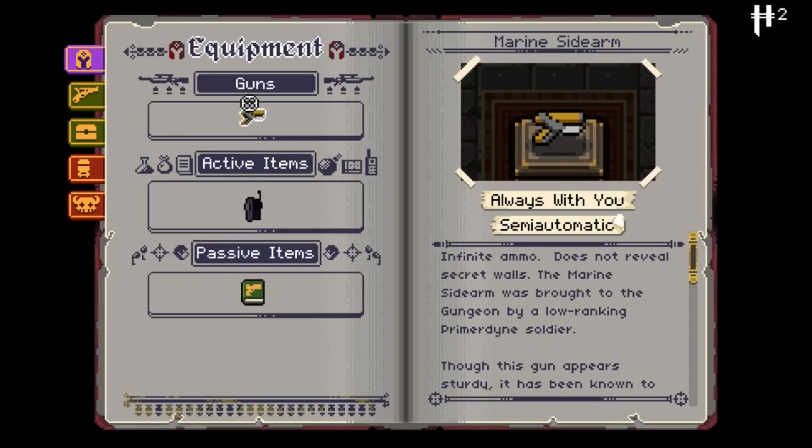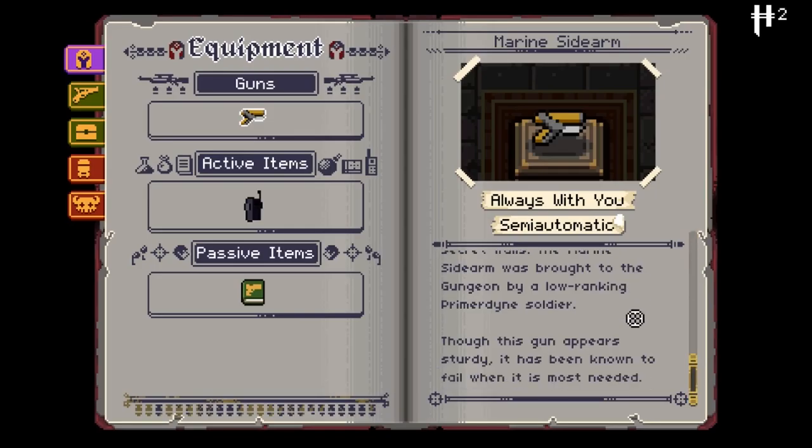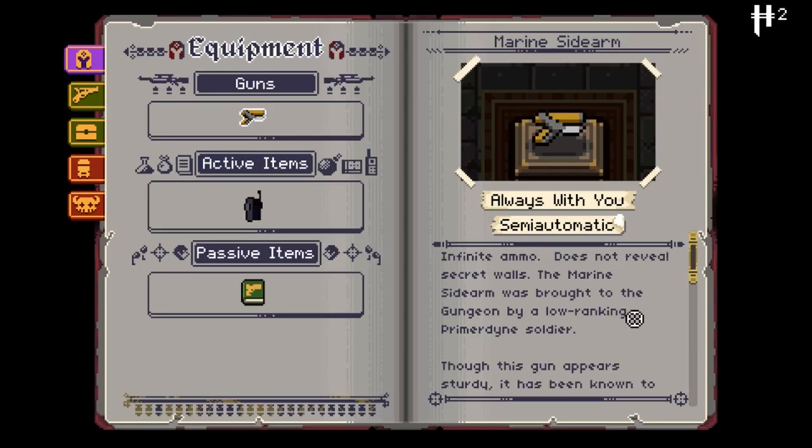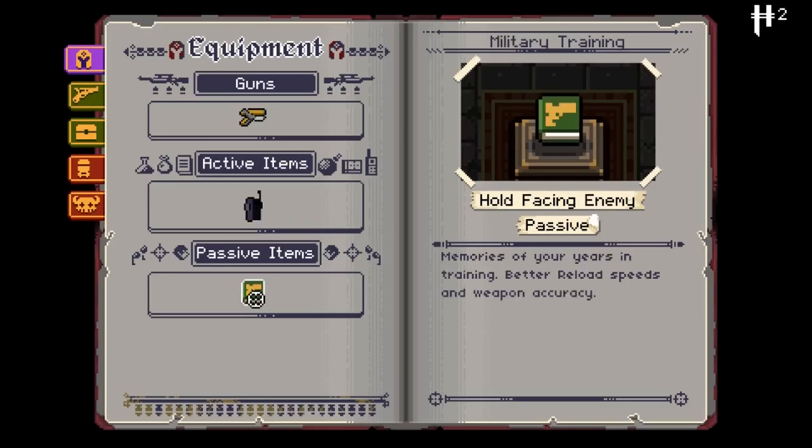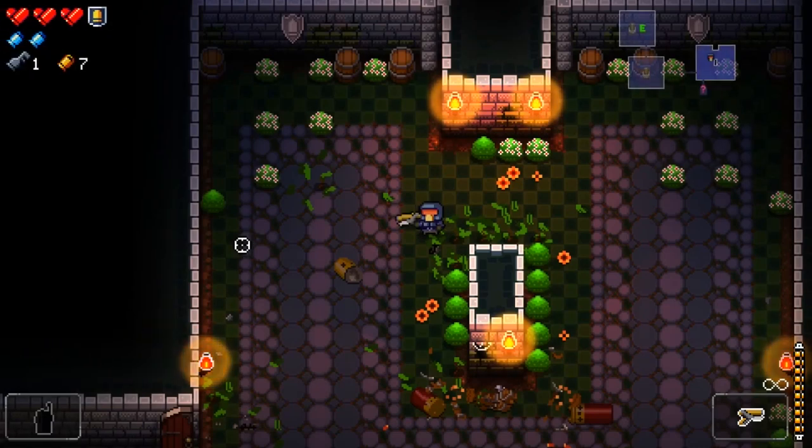In any case, all I have at the moment is my Marine sidearm, which is my basic — does not reveal secret walls. I think I saw a secret wall last game but I didn't know what to do with it. My active is Supply Drop, which calls in an ammo drop — seems pretty useful. Military Training: better reload speed and accuracy. I am a big fan of accuracy.